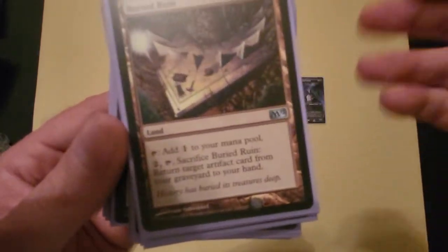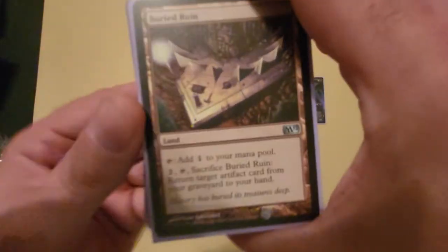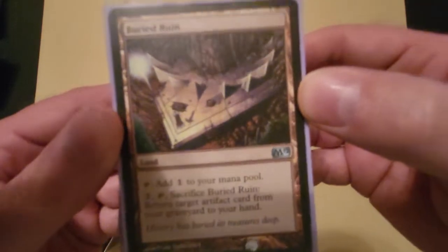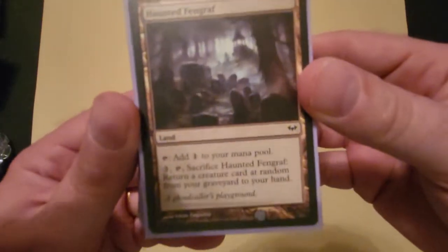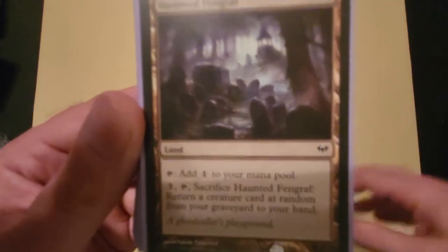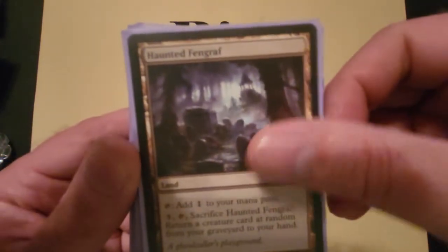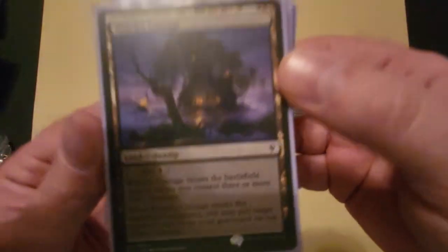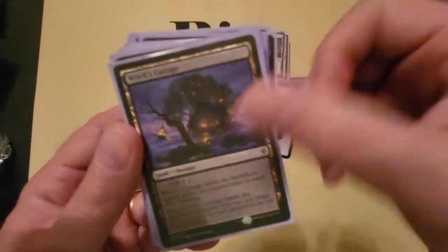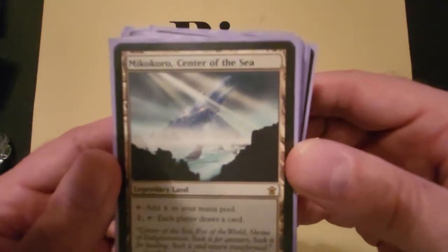Buried Ruin is here because I do have some really good artifacts that, if destroyed, I'd like to get back. It's just a utility land I like putting in many of my Commander decks. Volrath's Stronghold does the same thing but for creatures — there's only a handful of creatures here so if I can get them back, great. Witch's Cottage does the same thing for a creature as well; it only really suffers if you get it early game, otherwise it's a great little card.